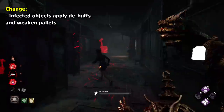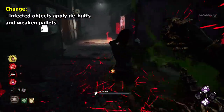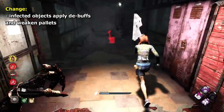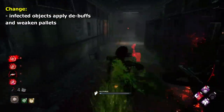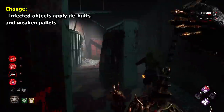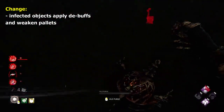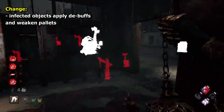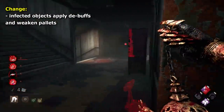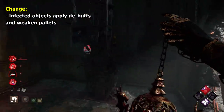My alteration for Plague is going to sound strange, but I think it could be interesting. Whenever you infect something from the environment — say a generator, a pallet, or a totem — it gives it a negative side effect of some kind. For example, an infected pallet only stuns at 90% of its effect than usual. If a generator is infected, skill checks are more frequent. If a totem is infected, then survivors cleansing it become oblivious. Stuff like that I think would be cool, and encourage you to infect the environment more.